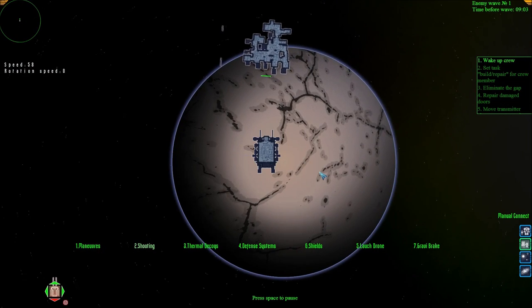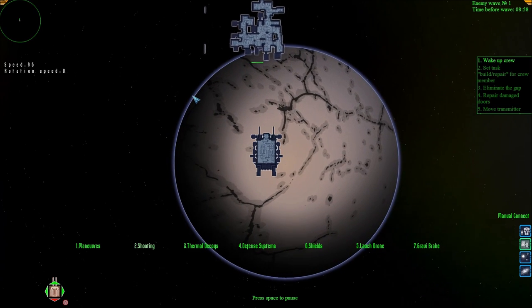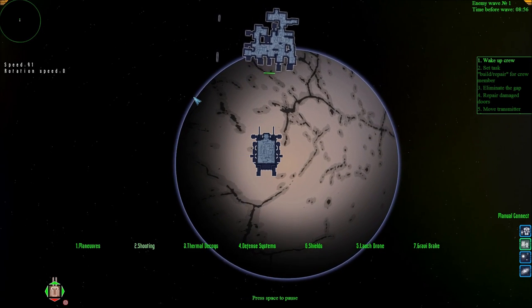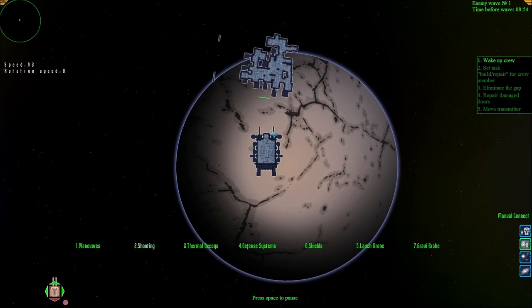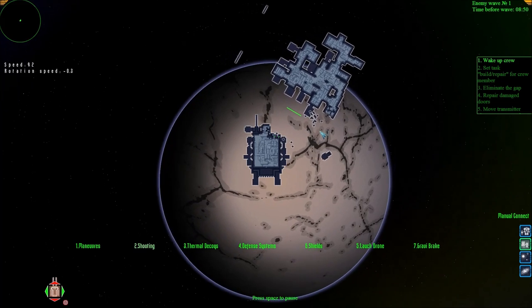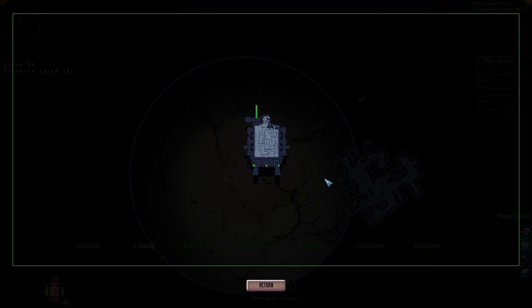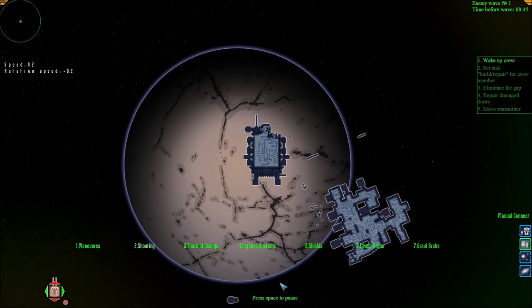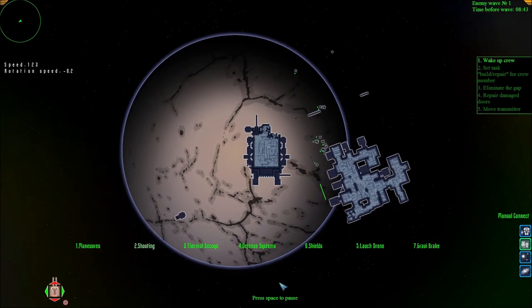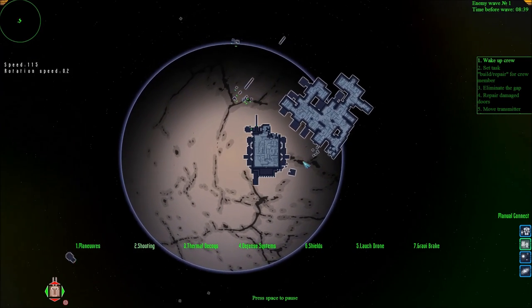Also, when trying to manually connect with a station or ship, you want to go slow and not at too hard of an angle. Yeah, that's bad. You don't want to do that — that's just not good.